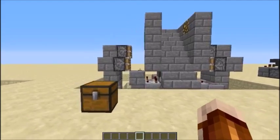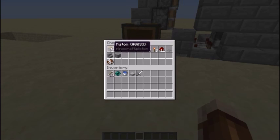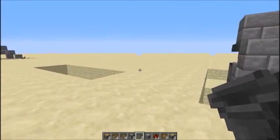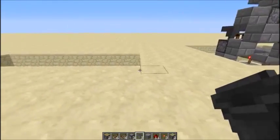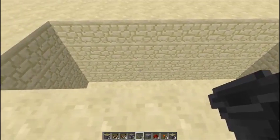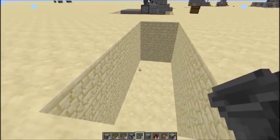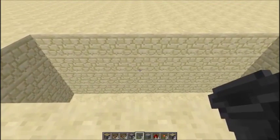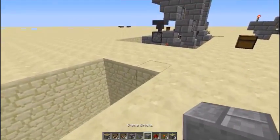Let's go ahead and start building this — grab all the stuff. The pit is dug four blocks deep, it's nine by three, which is all the space we need.